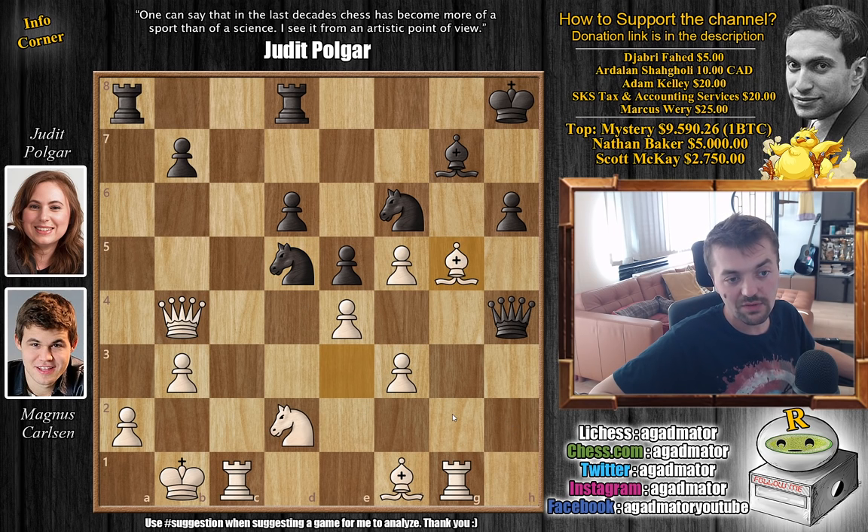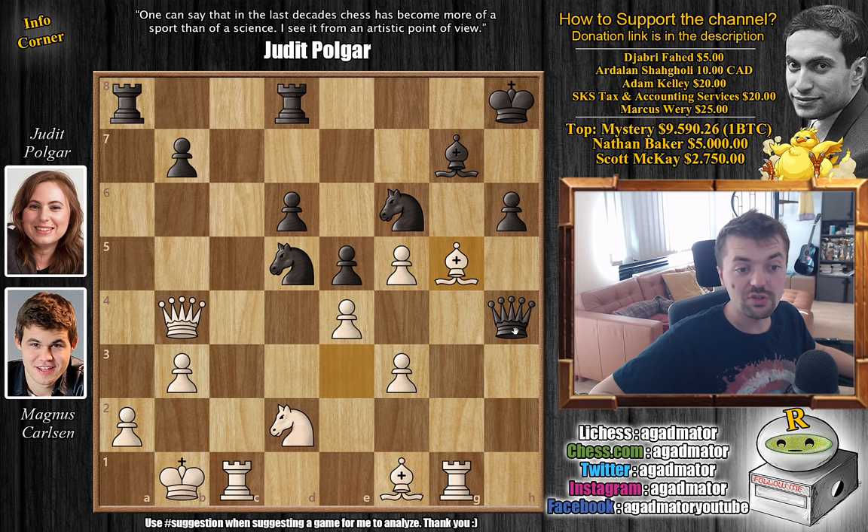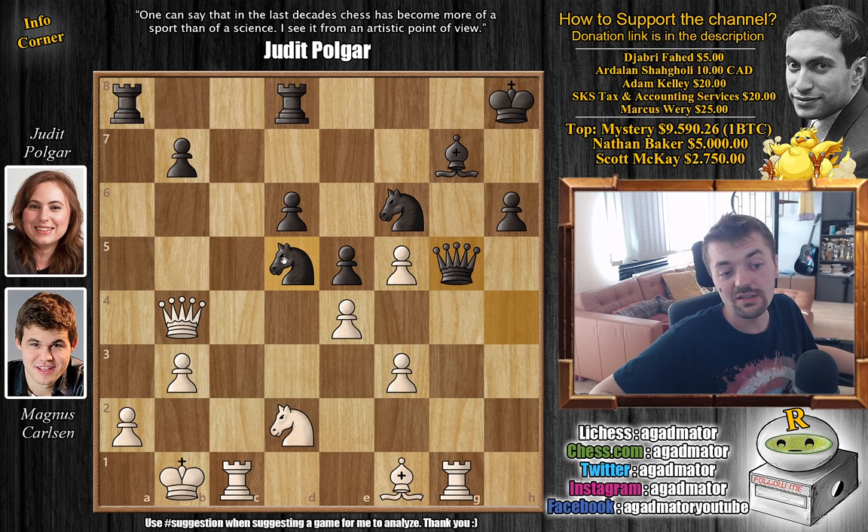Magnus does the only thing he can — he has to give up a piece. Bishop captures on g5. At least now maybe he can still continue the game. The point is that if pawn captures, then queen captures on b7 and white's position is pretty great — the knight is still under attack, if the bishop moves you have to worry about rook to h1, and the king and queen are still on the same file. However, Judith goes queen captures on g5, now attacking Carlsen's rook. His queen and his rook are hanging, and there is not much you can do.